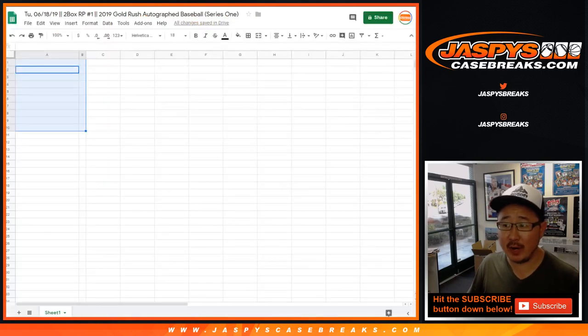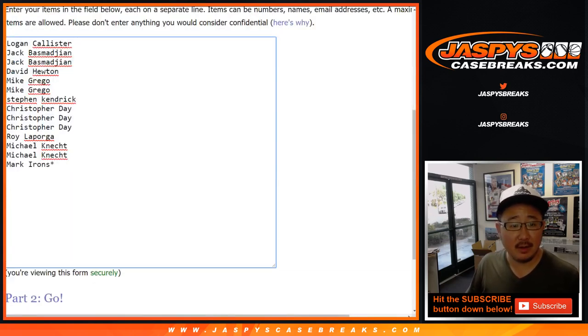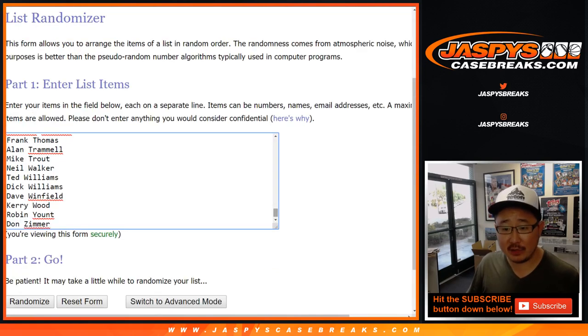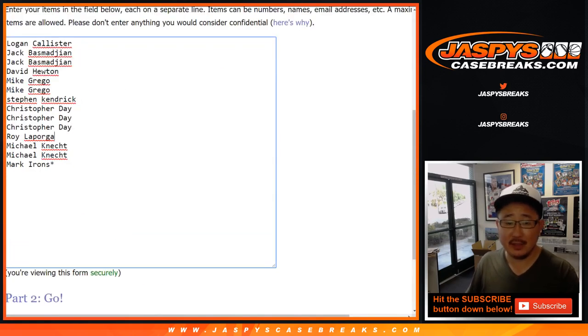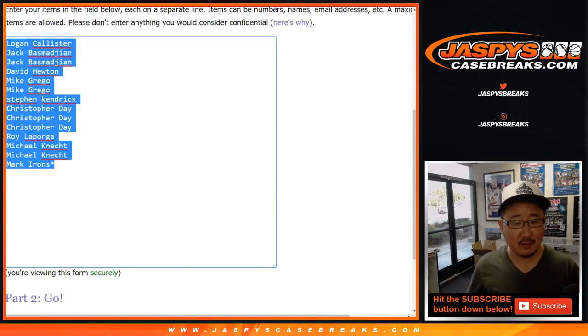This is a two-box random player break, number one, right here. And a lot of players right here on the list. One spot gets you seven players, so let's septuple you up — I think that's the right one.